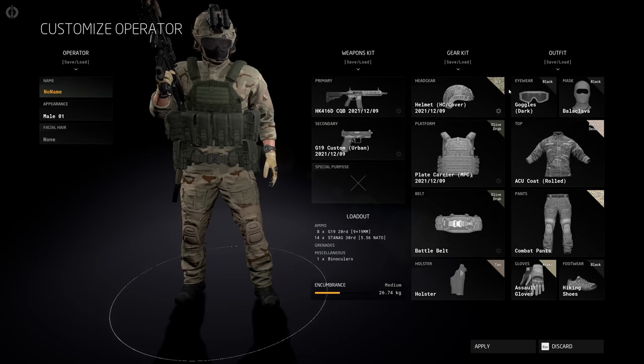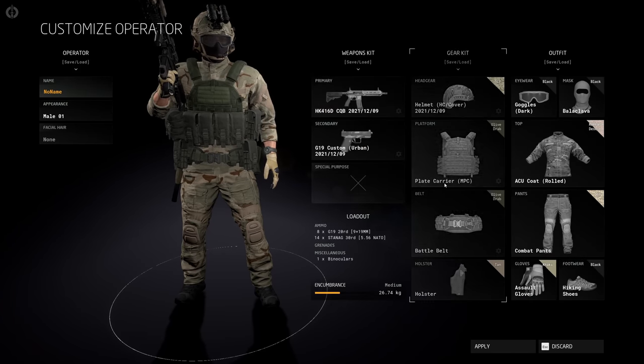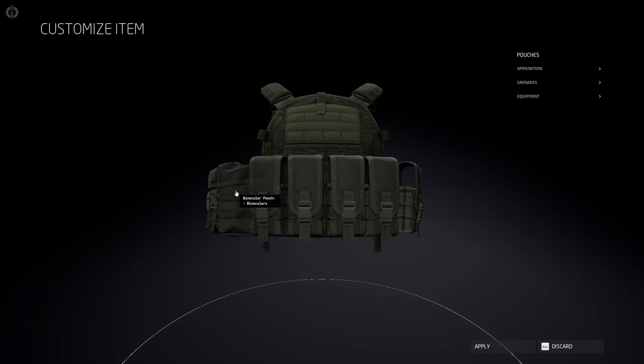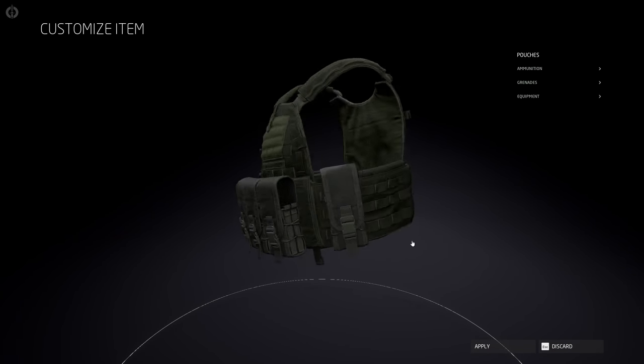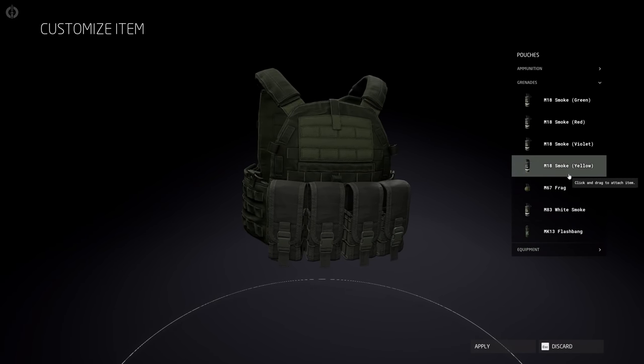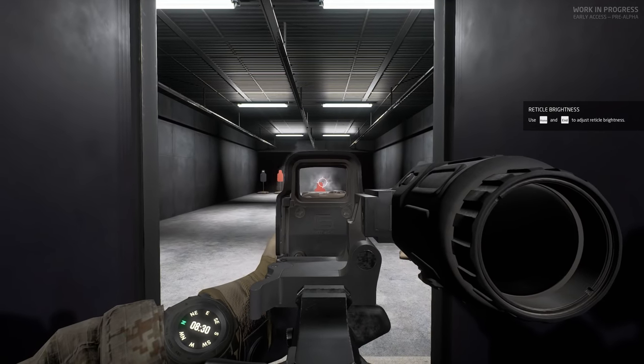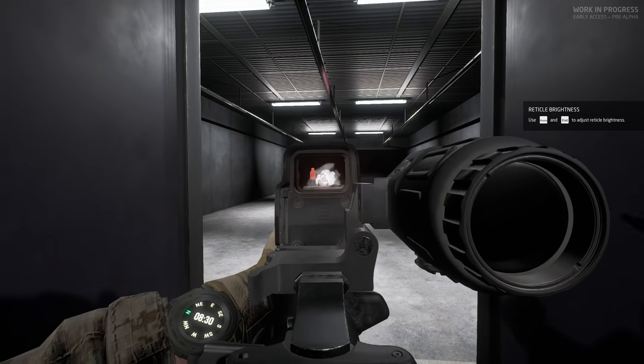If you've never heard of Ground Branch, think of it as old school Rainbow Six, because frankly it's developed by a few old Rainbow Six developers — Red Storm Entertainment developers. There's a lot to do in this game. It has a really cool Rainbow Six feel. There's super customization when it comes to your operator, even where you put your mag pouches, your weapon customization, low readies, high readies.